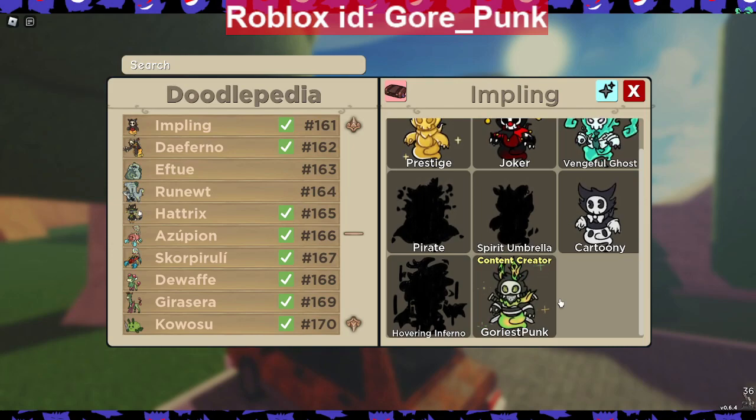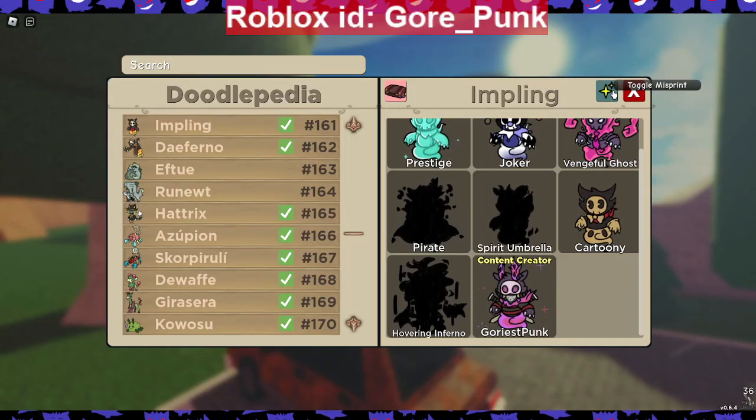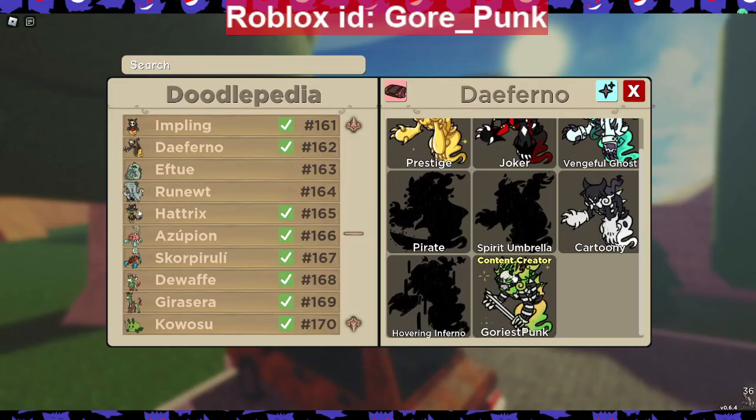I don't want to give out a recolor without giving out a regular skin first — that feels like watching a part two movie before part one. I'll probably give out a recolor today since I have 25 of those. You can hunt for the skin; I love the green, purple, and black colors. Recolor skins do not show up in Doodle Pedia — that's kind of a secret. There's Implant GP and Deferral GP, so start hunting.